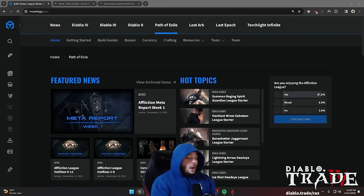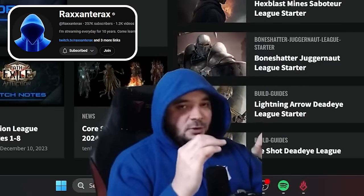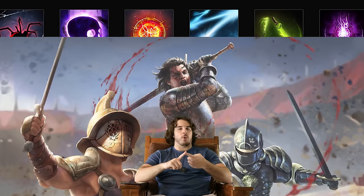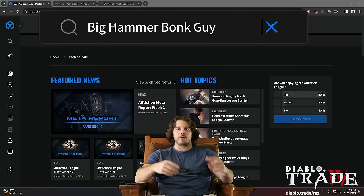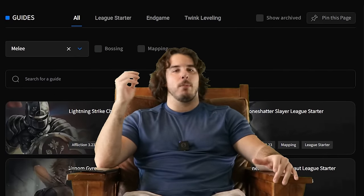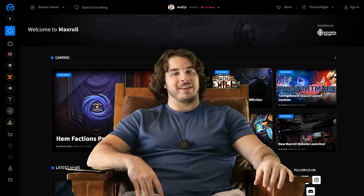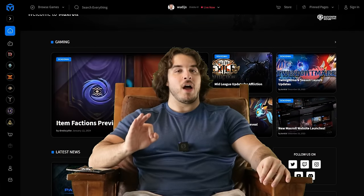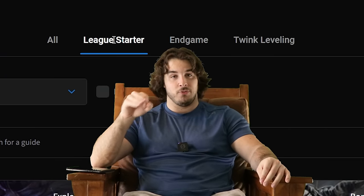"The first thing is I would strongly advise you to follow a guide. Just do it. Pick an archetype in your head of what you want to play — like sword and shield, lightning mage, bow and arrow, big hammer bonk guy. Just pick one and slap 'PoE beginner build' at the end of it and you're good to go. It's that simple." Maxroll.gg is a fantastic place to find guides, but really any guide will be okay so long as it is catered specifically towards new players.